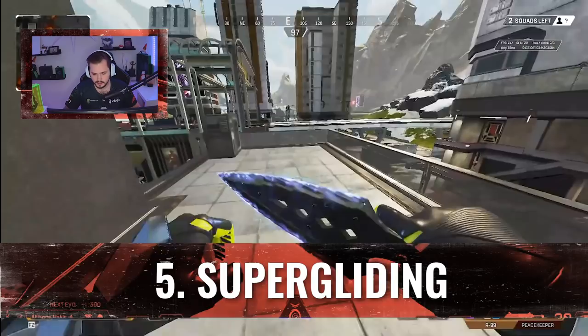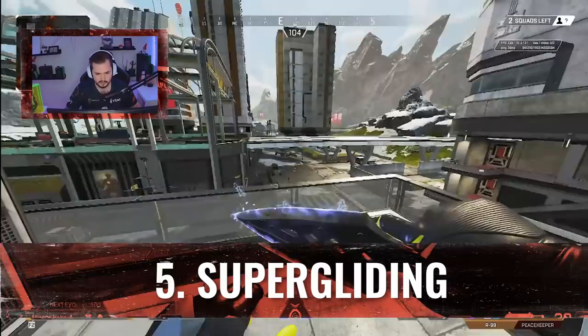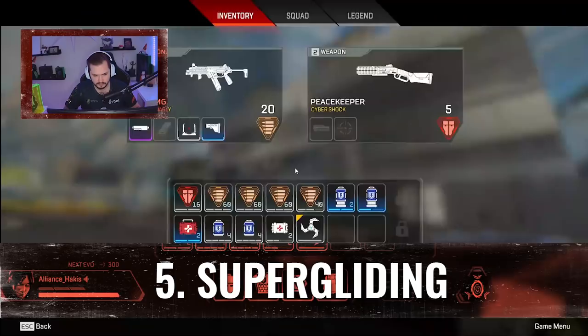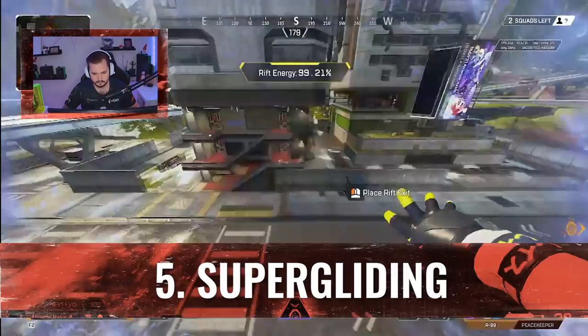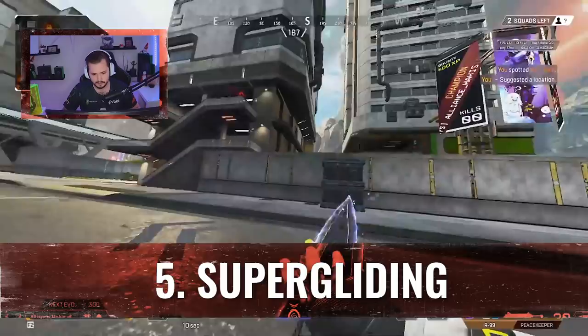Super gliding is a movement tech where when you climb something you can do a jump and a crouch input which gives you a speed boost, allowing you to move around the map faster and jump to places you can't reach normally. What's great about this on Wraith is that the movement speed stacks — the speed from the super glide stacks with your portal and also with your Q. As you can see here, using the portal gets you significantly farther than a normal jump. These are my top five tips to master Wraith — I'll see you guys in game.